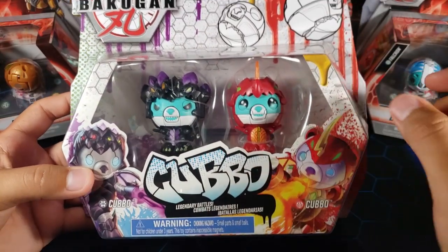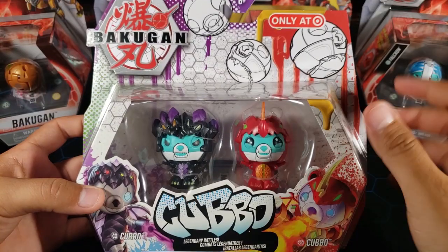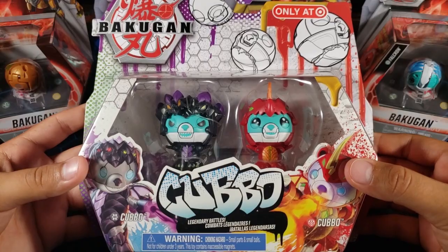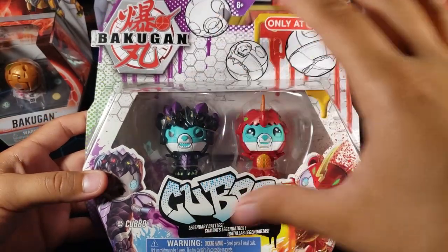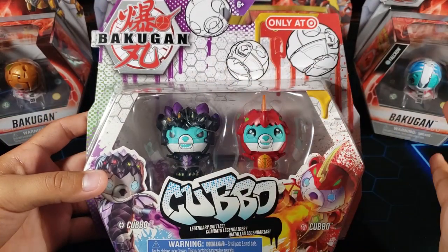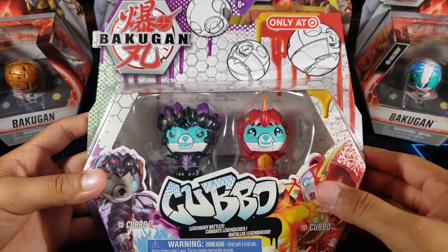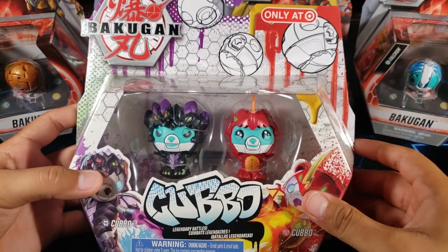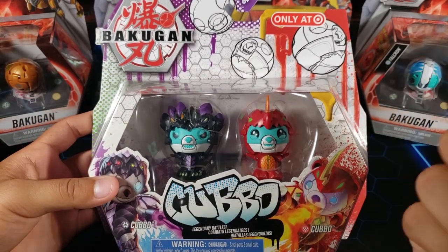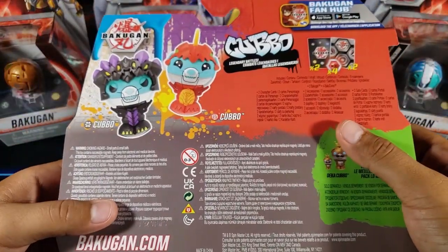One is the Nilius Kobo and the other one is the Dragonoid Kobo. This is an only-at-Target product, so it is exclusive to Target. I think the Nilius Kobo is exclusive to the 2-pack itself because I have not seen anything regarding the Nilius outside of this two-pack. The Dragonoid you can get as a single pack — I actually did a video on that, so make sure you go back and watch that one.